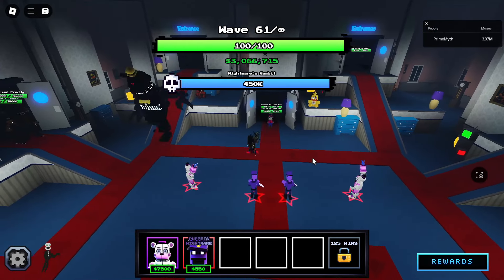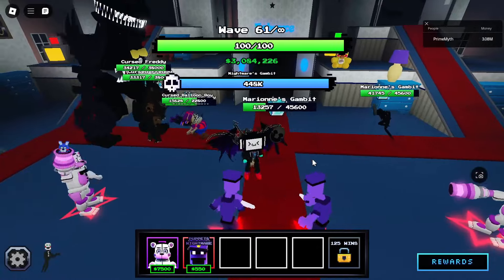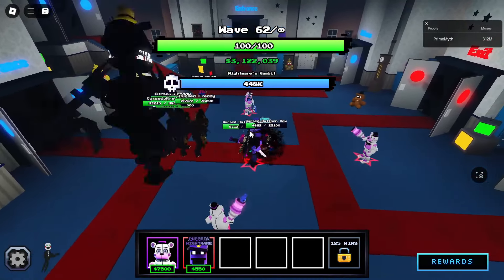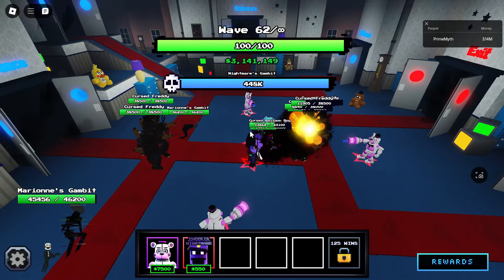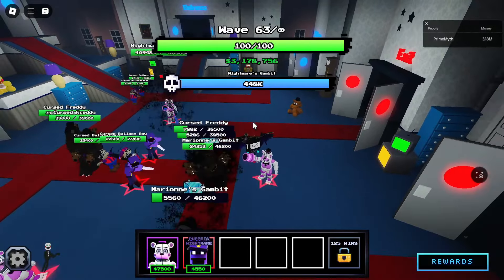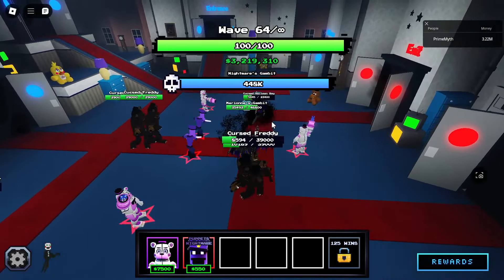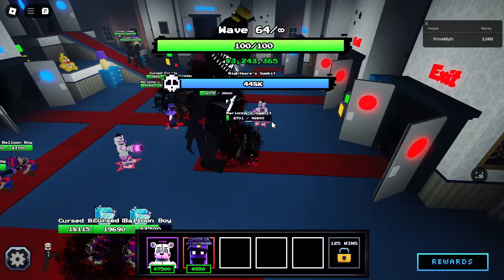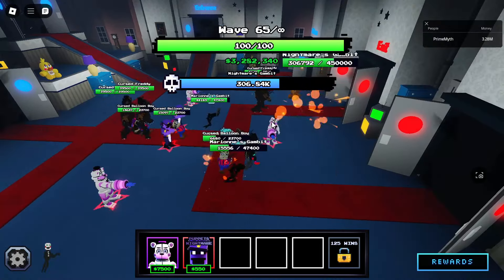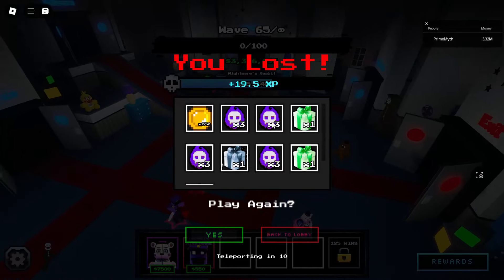Wave 60 boss: 450,000 HP — the rare unit didn't beat this one. This epic might. We have Cursed Freddies at 38,000 HP and 45,000 HP units getting far. They're getting very far already. The boss barely took any damage initially. We reached wave 64 and started nuking it — doing about 100,000 damage suddenly — but we ultimately lose at wave 65. Two waves better than the rare unit.